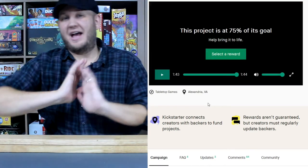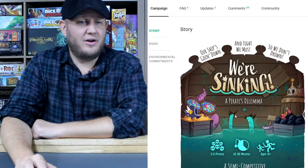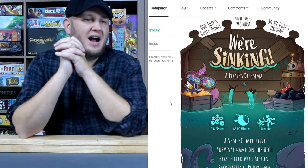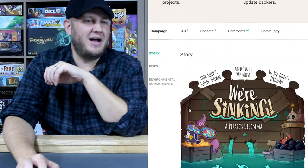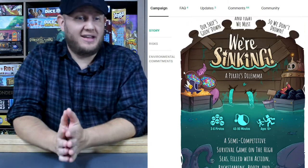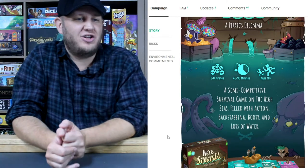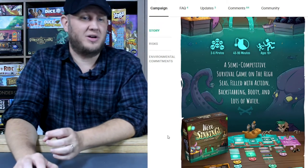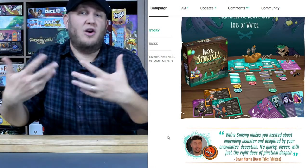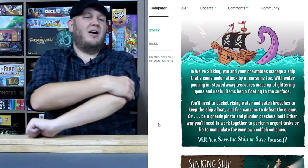I don't even have to know how the game plays and that video gets me excited. I'm also a sucker for pirates — I absolutely love the theme, Pirates of the Caribbean and things like that. Anyway, the story of We're Sinking: Joseph Frederick, Ludibus Games — that's exactly what I said before, just making sure. We're going down and fight we must, so we don't drown! As you can see, We're Sinking: A Pirate's Dilemma is labeled as a semi-cooperative survival game on the high seas, filled with action, backstabbing, booty, and lots of water. The ship is sinking as you go, taking on water, and one of the things you need to do is get that water out.